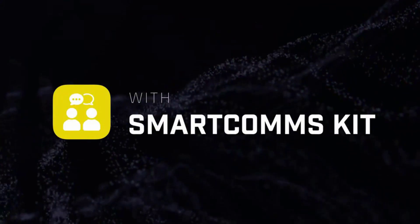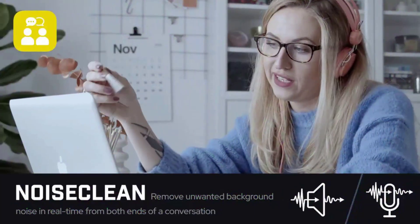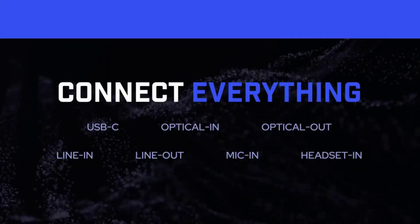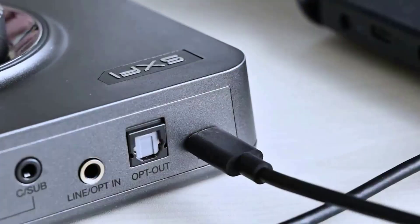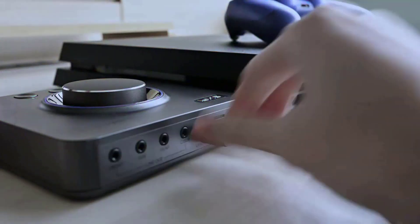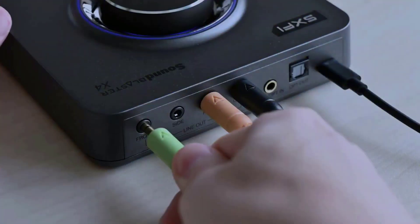Third, Dolby Digital Live. It features a Smart Comms Kit — a suite of smart communication features that simplify the way you take work calls on the Windows 10 platform. Turn on Voice Detect to auto-mute and unmute your mic, or eliminate static background noise in your environment as well as the other party's via the two-way noise cancellation feature.